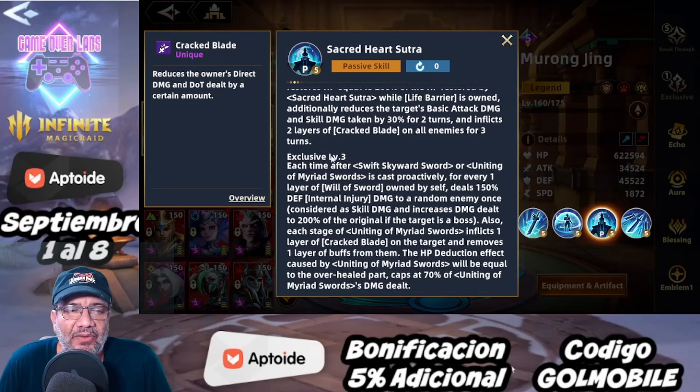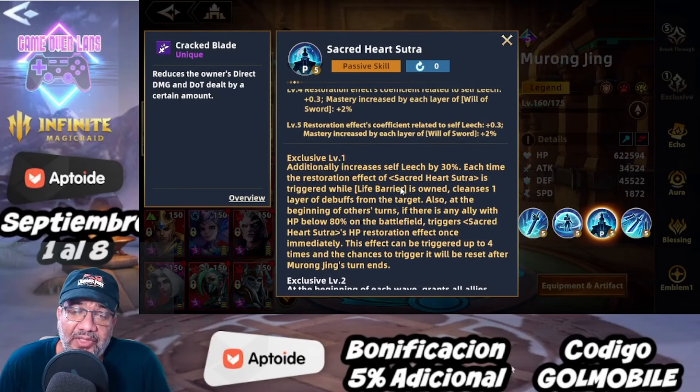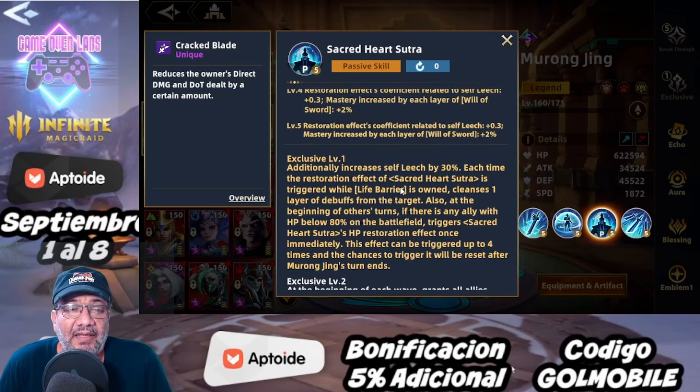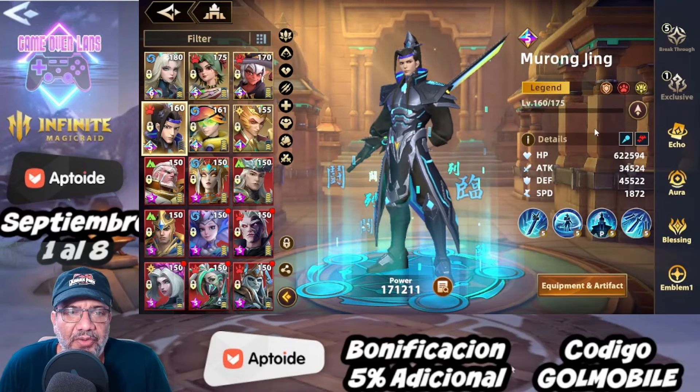La exclusiva 3 va a hacer que haga un poco más de daño porque aquí es donde tiene un aumento del efecto de la reducción de salud. Todo ese daño adicional, curación adicional, reducción de daño adicional tiene que ver con el leach que tiene él. Por eso lo primero que tendríamos que buscar en él es 70% de leach.